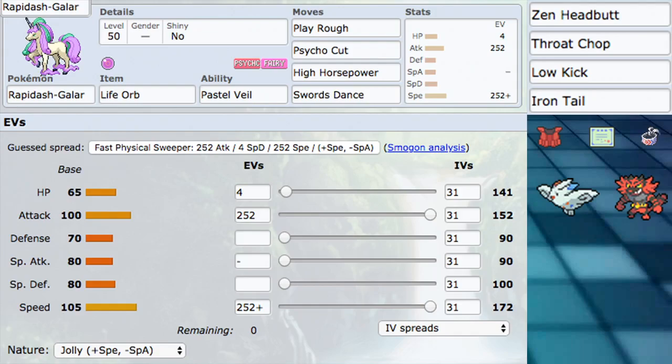Let's go ahead and talk about the build itself. The ability is Pastel Veil. The only other abilities we get are Anticipation — whatever — and Run Away, but that literally does nothing in VGC. So no matter what ability you go with, it doesn't really have much use. For the item, we have Life Orb for this build. There's also Assault Vest as another option: if you invest into HP and go with Assault Vest, you can be a very defensive Pokemon — a really solid Dynamax that kills a lot of things really quickly.